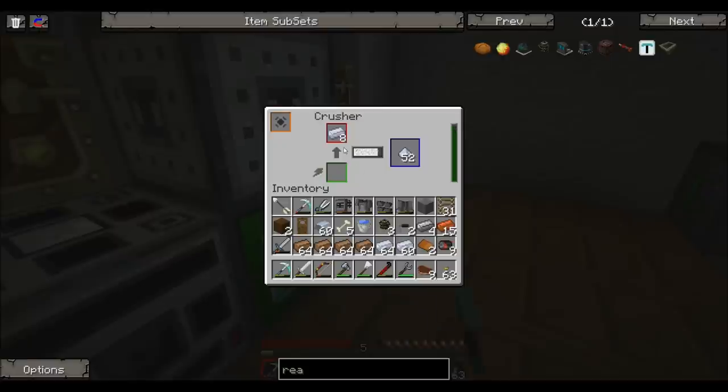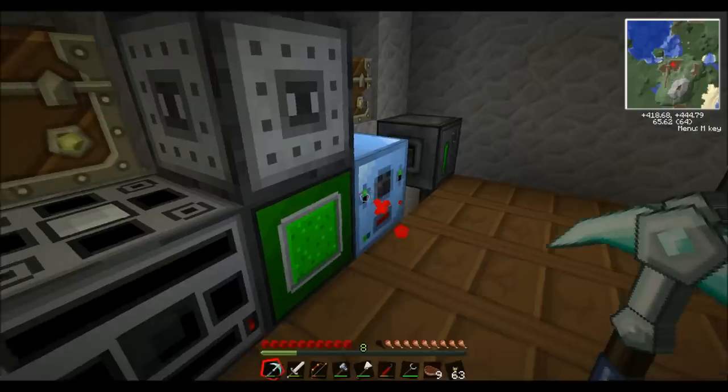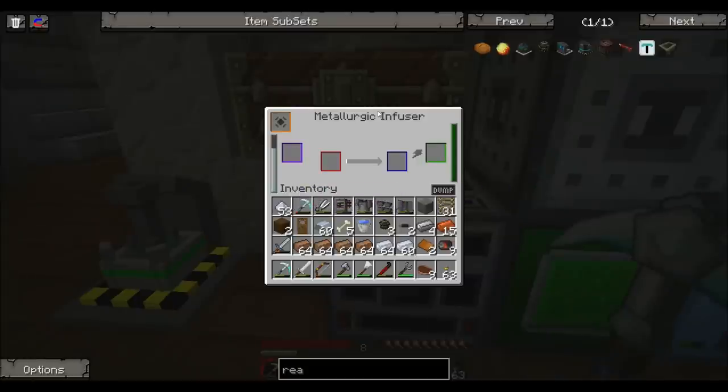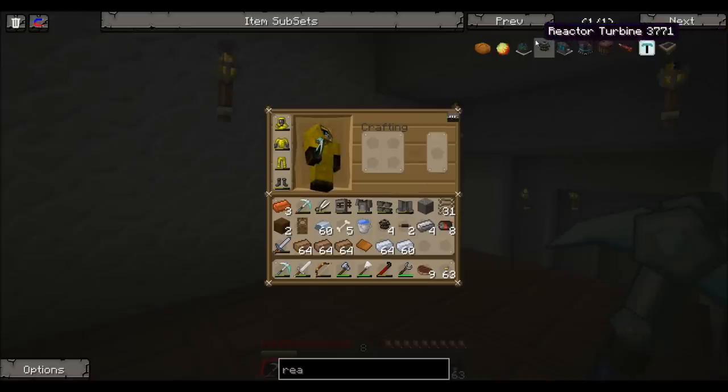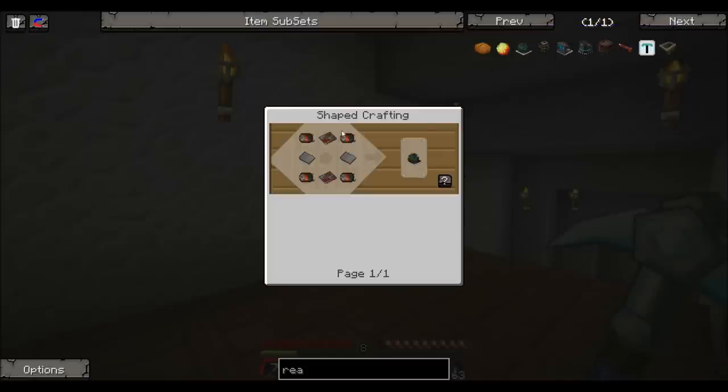We've got some more bronze. We need some more tin. We're using the crusher to crush down these ores. If you didn't know how to make bronze, you have your metallurgic infuser — you drop tin in this slot and that bar fills up, then you drop a copper ingot in that slot and that will fuse together and make bronze. We're going to need a lot of plates. We're making a fission reactor, not a fusion reactor — we're probably going to mix the two up a lot.